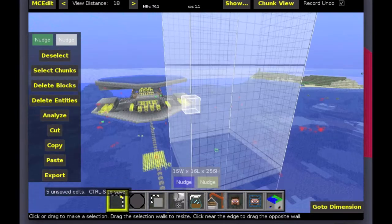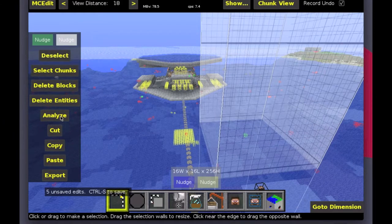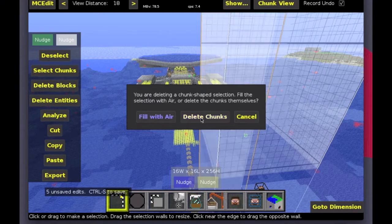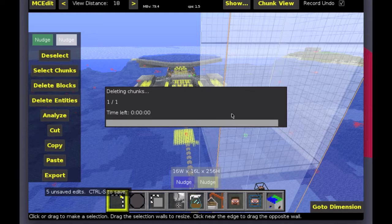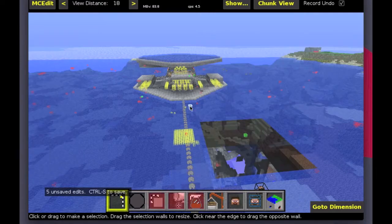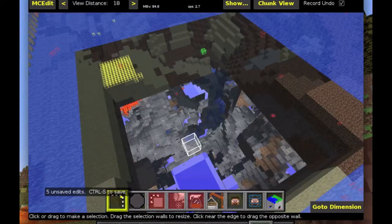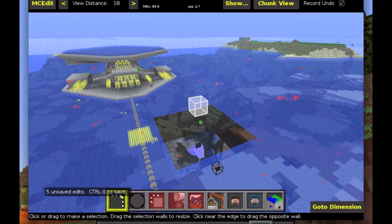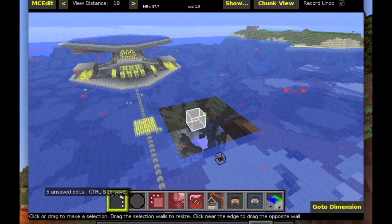If this is just random terrain, like in the middle of the ocean where you're building nothing, then you would click Delete Blocks and then Delete Chunks, and then Yes. It would just reload the world using the terrain generator next time you come around. However, this is an issue for me because this is all 1.5 terrain and in 1.7 the terrain generator was updated. I think there's an ocean and desert around this area, so let's hop back into Minecraft and see what happens.